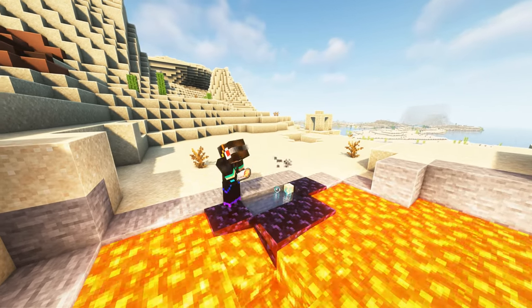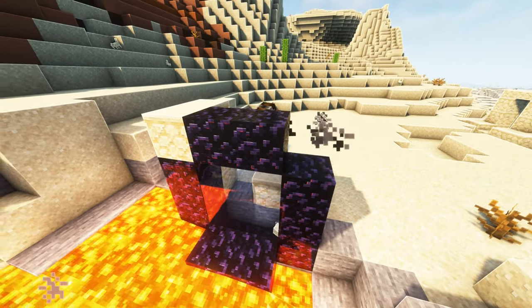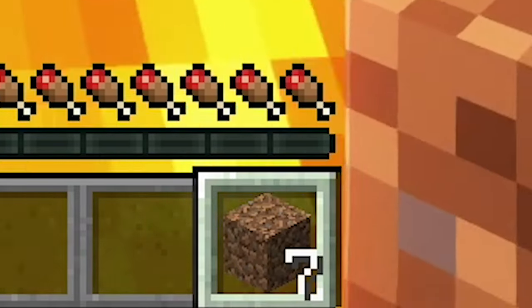There are many different ways to build a nether portal, so I'll be linking some tutorials down below. The most common method, however, requires a lava lake, these items, and seven building blocks.